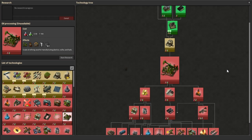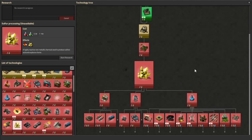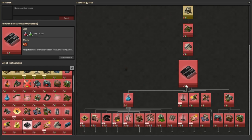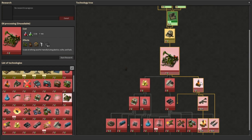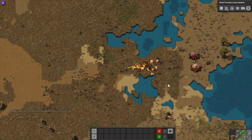Following Oil Processing research, there are three directions you can proceed. Sulfur Processing costs 150 of each automation and logistic science packs and allows you to make sulfur and sulfuric acid, a component of batteries, explosives, and higher-tier processing units. Plastics costs 200 of each pack and unlocks the plastic bar, used to create advanced circuits for chemical science packs among other things. Flammables costs just 50 of each pack, doesn't directly unlock anything, but is required to reach the end of the game and unlocks more interesting weaponry.